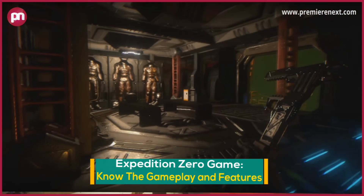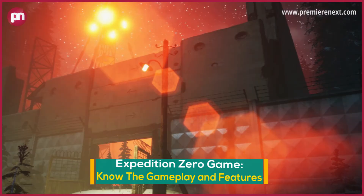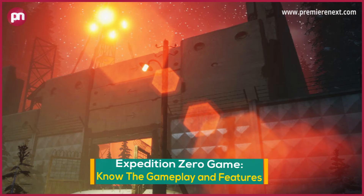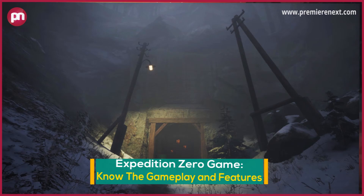Features. Face horrible creatures with intellect and brawn, then use your ingenuity and technological talents instead of weapons to defeat them. Survive in the frigid Siberian taiga forest, which is filled with mysteries, unknown threats, and unending horror. Upgrade your mechanized suit, make Soviet gadgets, and learn new skills. Learn the truth about Expedition Zero.